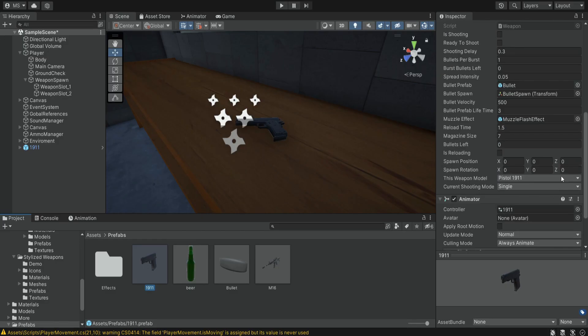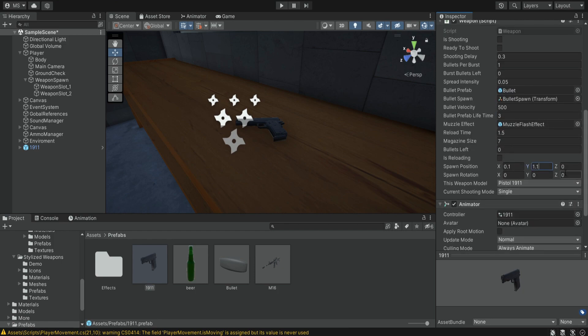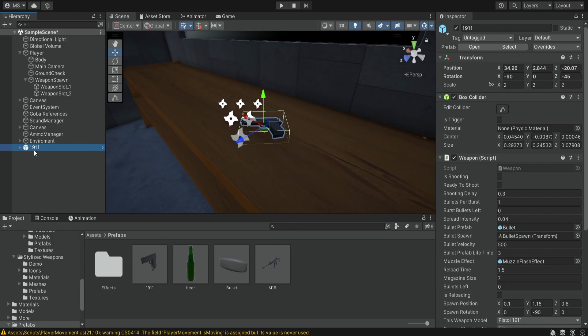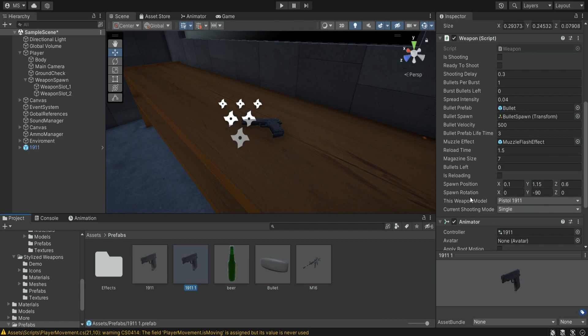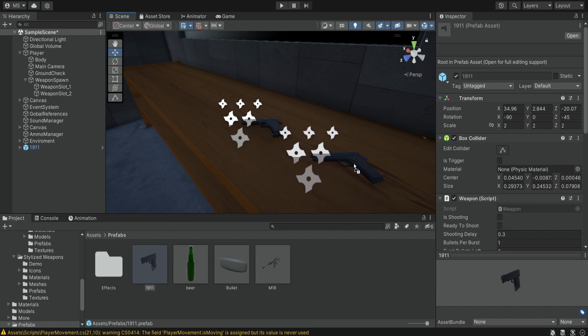We're simply going to copy all of these values into the spawn position and the spawn rotation. Now if we go to our pistol model and we want to save this position as the prefab, we can simply create a new prefab out of this — either an original or a prefab variant. This one already has the new values but we still keep the spawn position and the spawn rotation, which are the fine-tuned values we'll use when we pick up the weapon and place it in the player's hand. Let's delete the old one and rename this one to be the regular pistol.